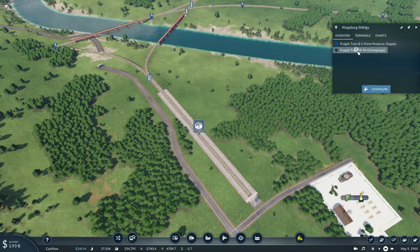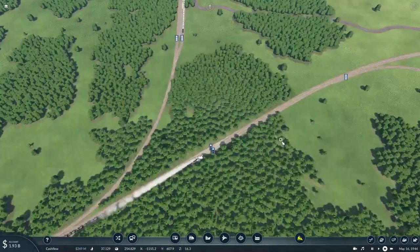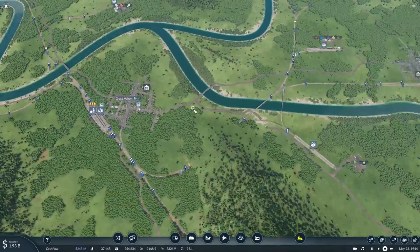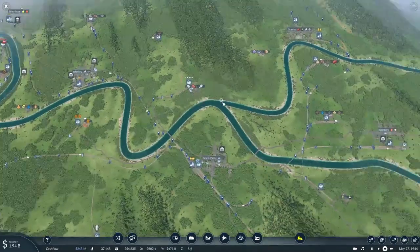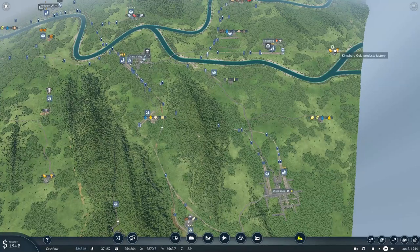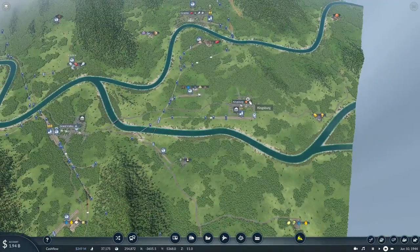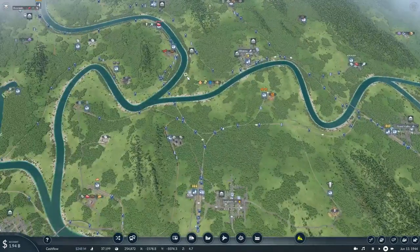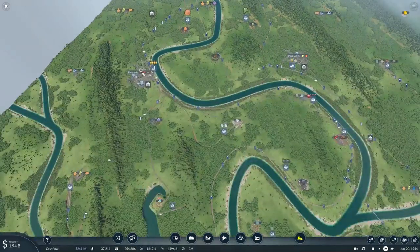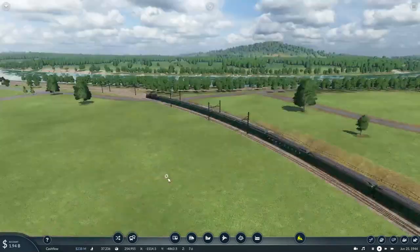This train hasn't even arrived to pick up the most camping, and this train is still making its way - because there's a freight train of oil headed in front of us. We do need to get started on transporting gold material, so we'll basically connect to this Kingsburg's Gold Products Factory and deliver gold products to wherever the town needs it - particularly Black Diamond City needs gold products. We also gotta get started on transporting freight into Riverside. I have neglected that for so long that it's starting to become a bit of a burden.